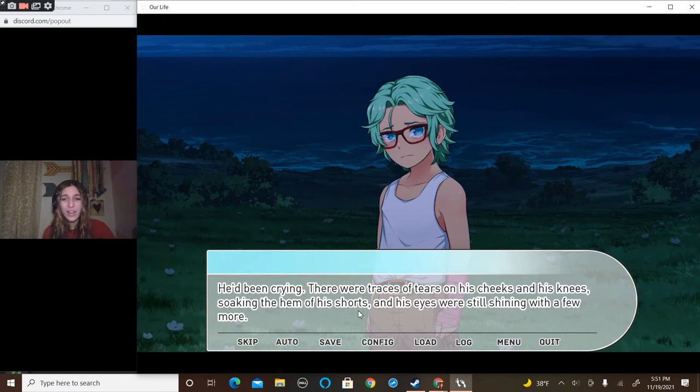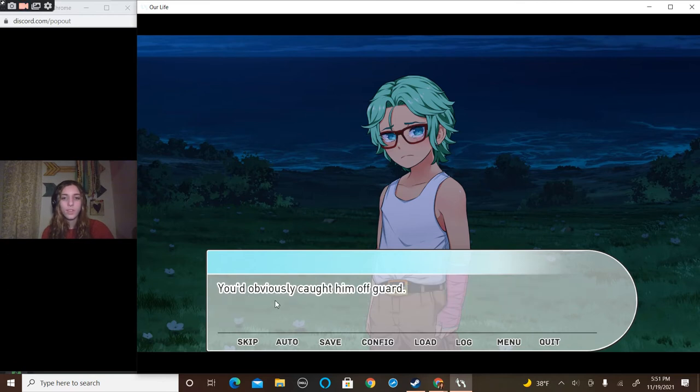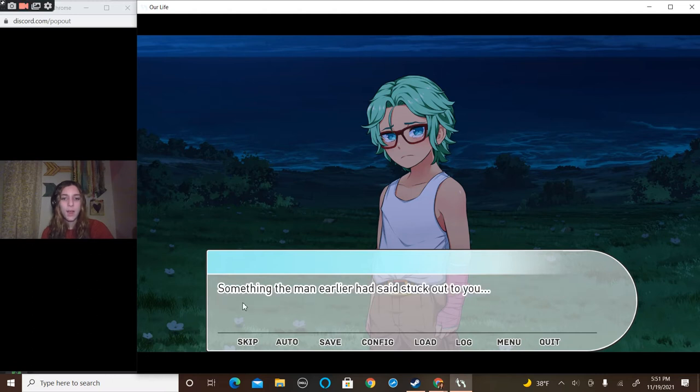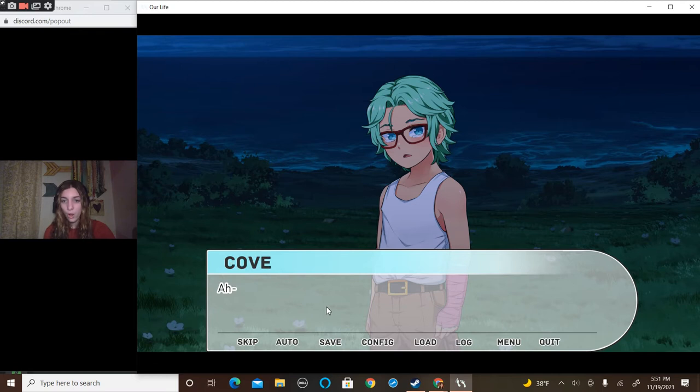He didn't say anything — he just stared at you in a strange way. He'd been crying. There were traces of tears on his cheeks, soaking the hem of his shorts, and his eyes were still shining with a few more. You'd obviously caught him off guard. His pink cast seemed to glow in the twilight, though when he caught you staring at it, he hid his arms behind his back. Something the man earlier had said stuck out to you.